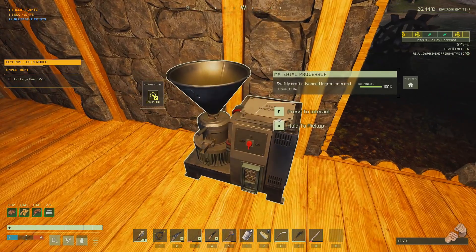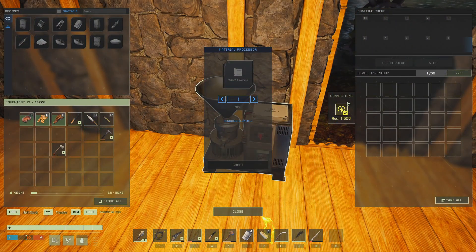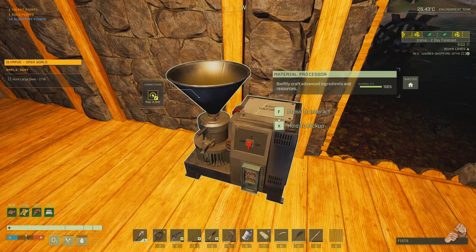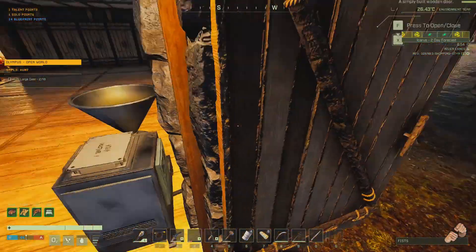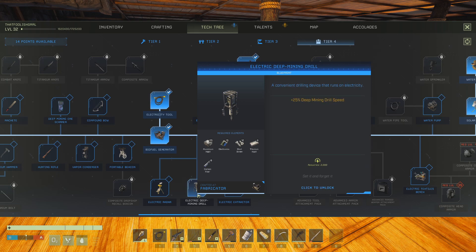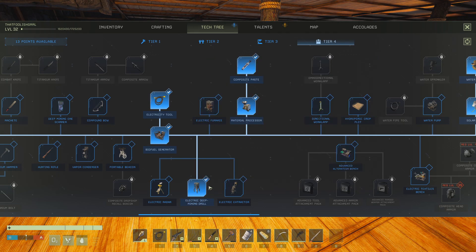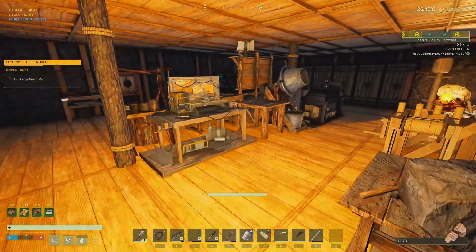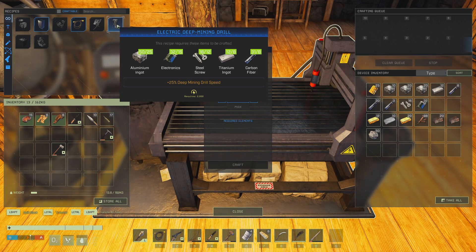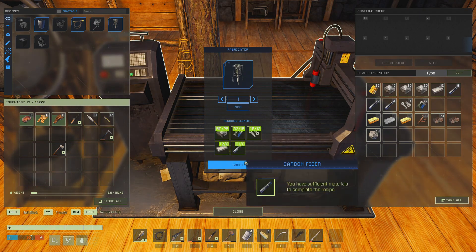Why do I have flames showing on the floor? Oh dear. So this was to make the composite — that needs iron, silica, organic, and gold. So yeah, we definitely need to get at least another one of these and the deep mining. Tech tree — I think I found the electric deep mining drill here. So let's unlock that because we are going to need this, and that's made at the fabricator. Deep mining drill — I have everything. Well then let's make one.